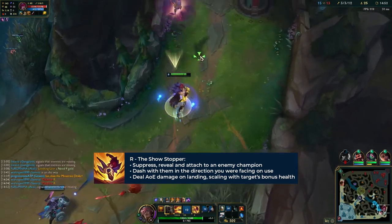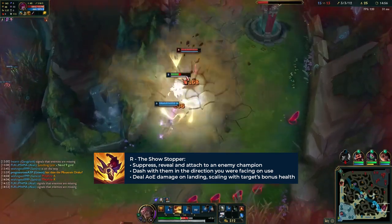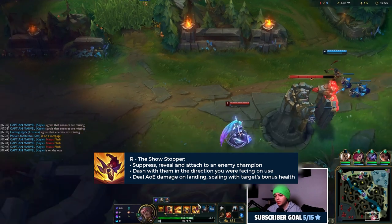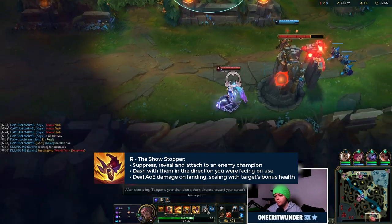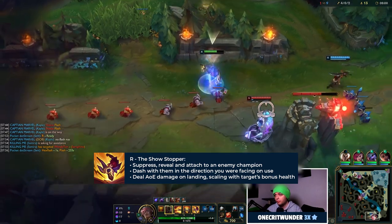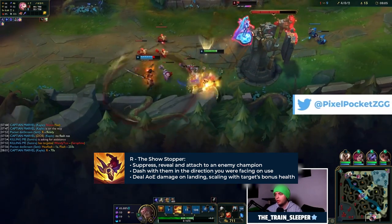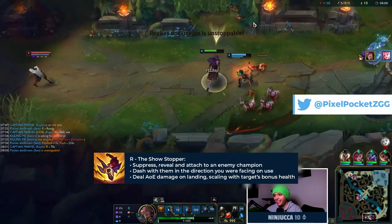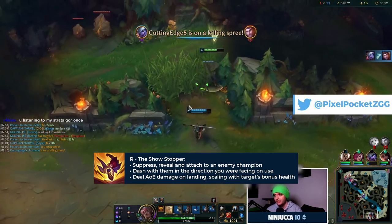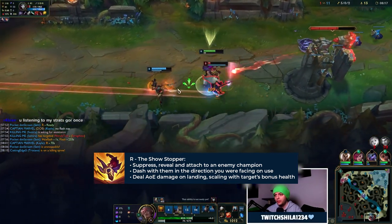You're also going to want to think about the fact that you dash in a target direction for a fixed duration, and this can take you over walls and other obstacles. This means you can isolate certain enemy champions by either bringing them away from their team or into your team. It can also be really good to use this on squishy champions such as ADCs, because you're going to get them out of position, remove them from their peel, and allow your team to just melt them immediately. Basically, you grab onto an enemy champion, suppress them, and carry them in a big arc, potentially over walls.